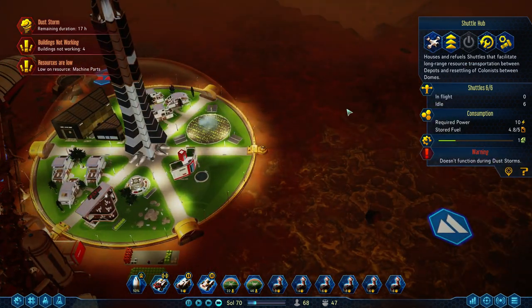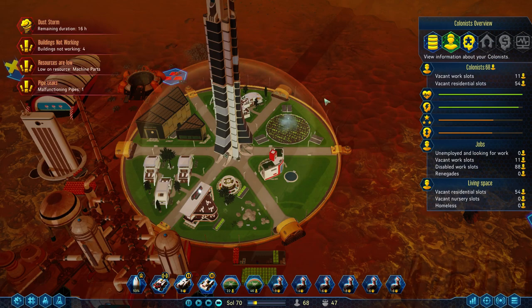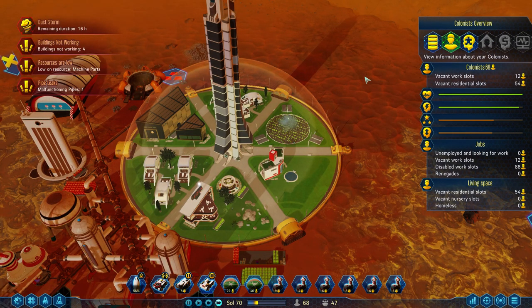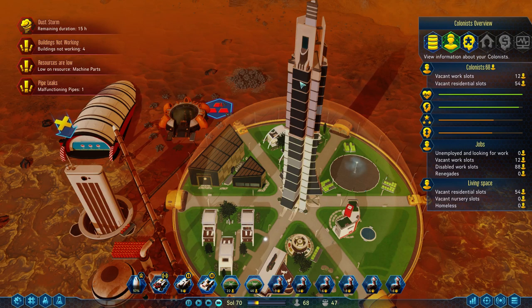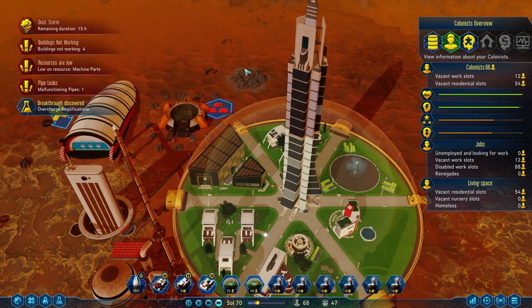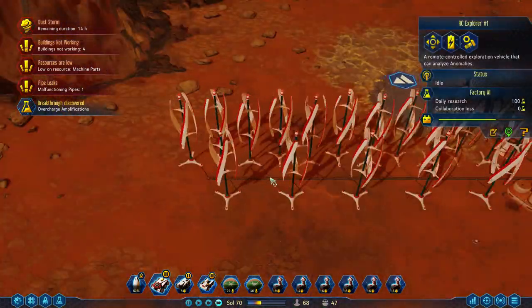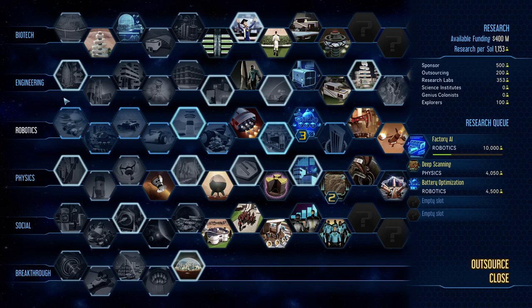Yeah, the Shuttle Hub doesn't function during a dust storm, which could definitely be a problem. So mostly we just need more people. I am going to set up the cloning booth in the other one. Overcharge amplifications — hold on, first I'm going to take my RC Explorer and get it back to safety.